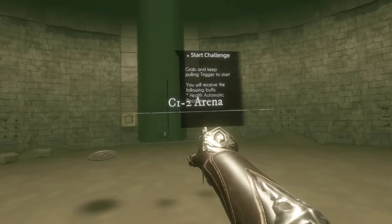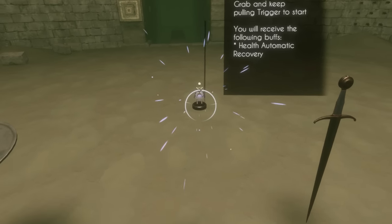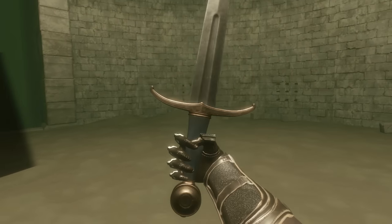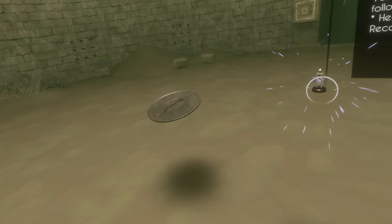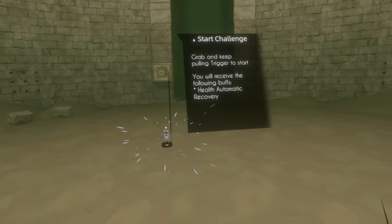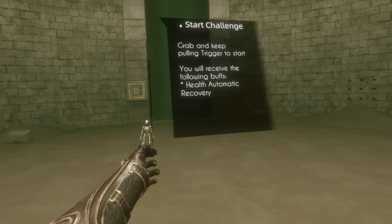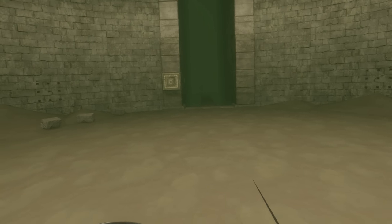Grab and keep pulling trigger to start. You'll receive the following buffs — health automatic recovery. That's a skeleton. So we get a sword. Does it have anything? Tell me about yourself. Seems pretty easy. Shield — I like that. Here we go. Oh God, here they come. Anyone behind me?